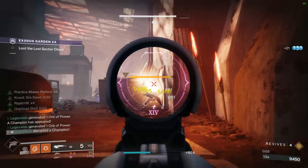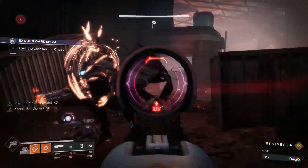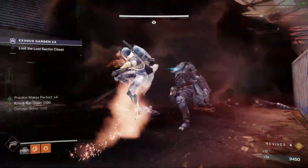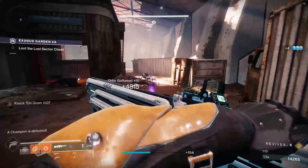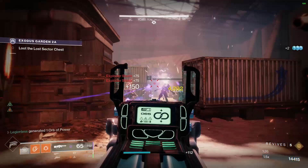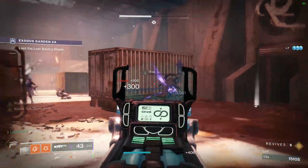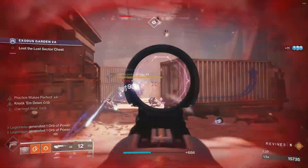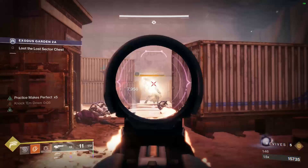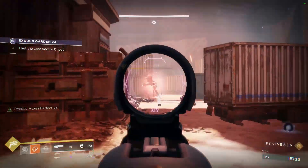The next area is probably the only difficult part in the lost sector. The majority of the enemies spawn here, and an anti-barrier and an overload champion spawn together here as well. This is where having the scout rifle and Ariana's Vow are really handy. Pick off enemies from cover with a scout rifle and then snipe down the anti-barrier champion's health and barrier with Ariana's Vow. You'll want to focus the anti-barrier servitor here because it'll shield any enemies nearby so you cannot damage them. Once you kill the anti-barrier servitor, clean up any remaining trash enemies and then focus the overload captain. This shouldn't be too bad because there really shouldn't be any enemies left.